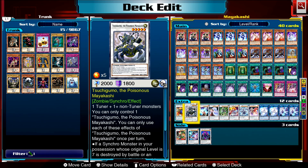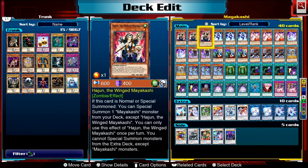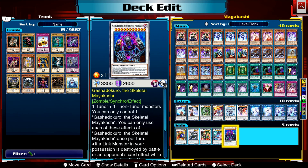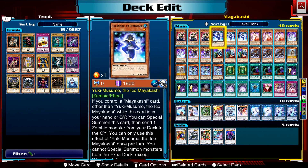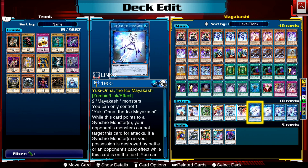Before going into further details, I have to point out that all Mayakashi main deck monsters say: while they are on the field, you cannot special summon monsters from the extra deck except Mayakashi monsters. So after you've done your combo and gotten out your extra deck Mayakashi cards, you want to link these cards off or send them to the graveyard in order to unlock the rest of your extra deck and use your full arsenal against your opponent.